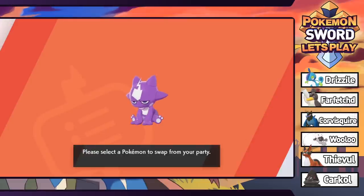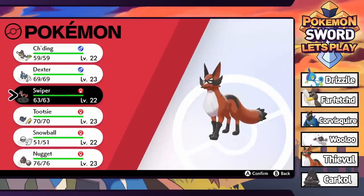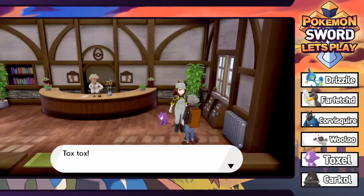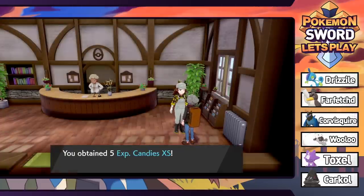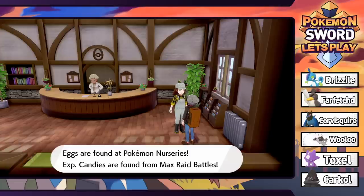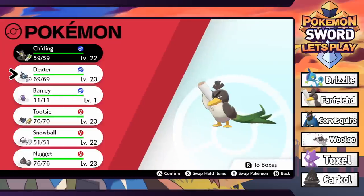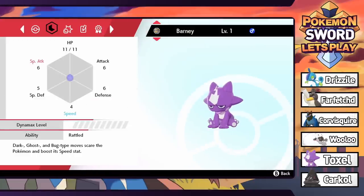We will add Barney to our party. Unfortunately that means we have to get rid of somebody, and I was thinking about just getting rid of Swiper mostly because there are cooler options. So we'll switch Swiper out and Barney has been added to the team. It's level one so it comes as a baby. We got five exp candies - a candy packed with energy that when consumed gives a single Pokemon a small amount of experience points. That's a new item.